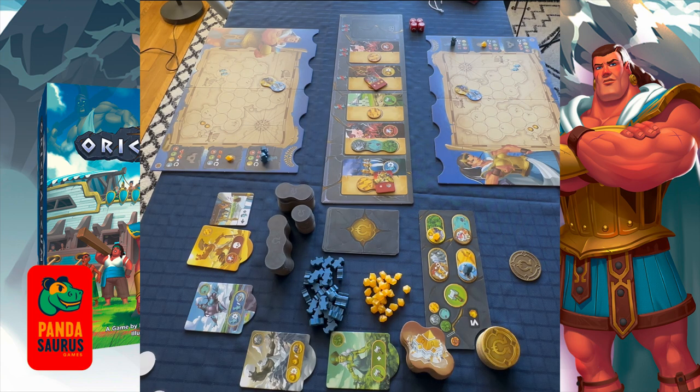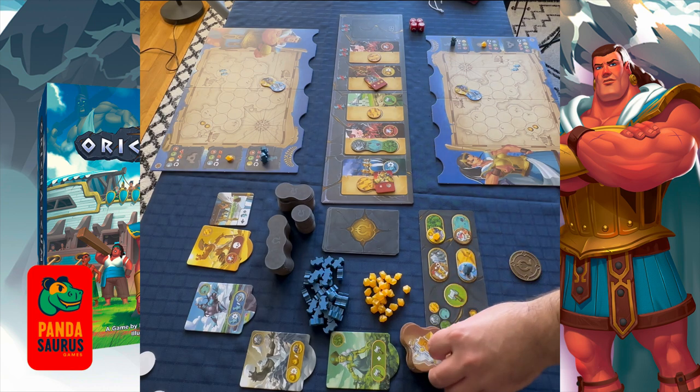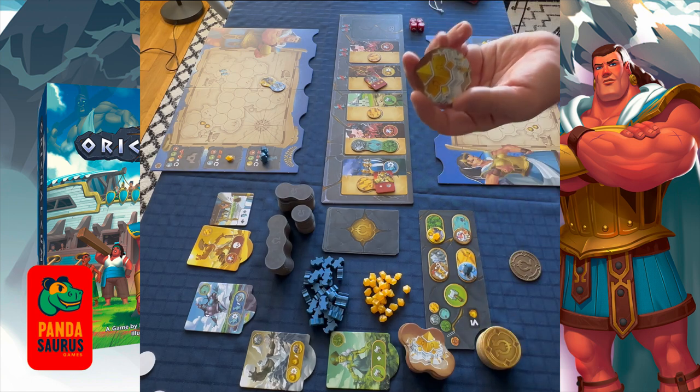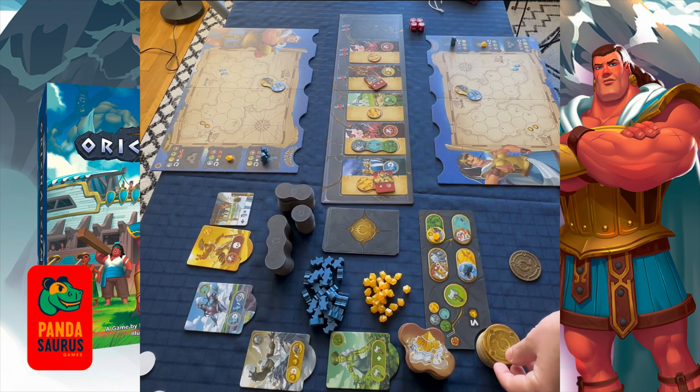The object of the game is to obtain five victory points, which slot in right here on your board. They can come in different forms: titans count as one victory point, temples count as one victory point — they are on the opposite sides of these tiles — and medallions count as one victory point. As soon as any player gains that fifth victory point, the game ends.